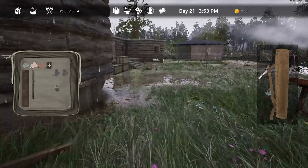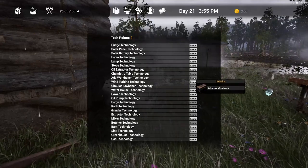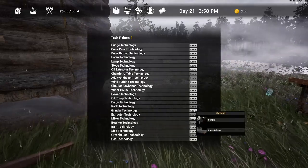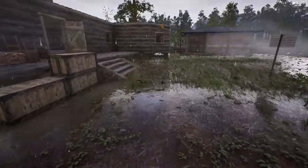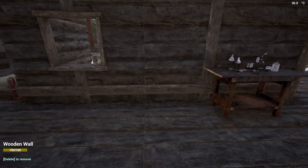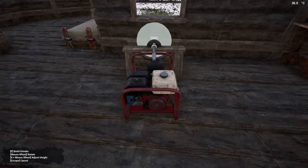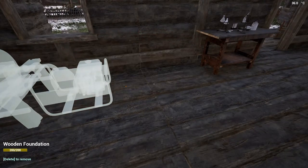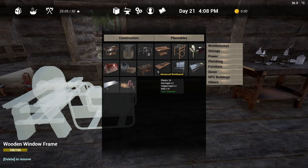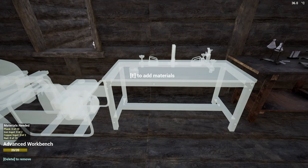We need to unlock a couple of technologies and we have to get them done. First I need the advanced workbench and then the grinder technology — both of those. I will need power down the road but this will be fine for now. We'll go ahead and put these out in placeables. This will sharpen tools and the advanced workbench will allow us to create those tools — we need 10 planks, 2 iron ingots, 2 copper ingots, and 10 nails.